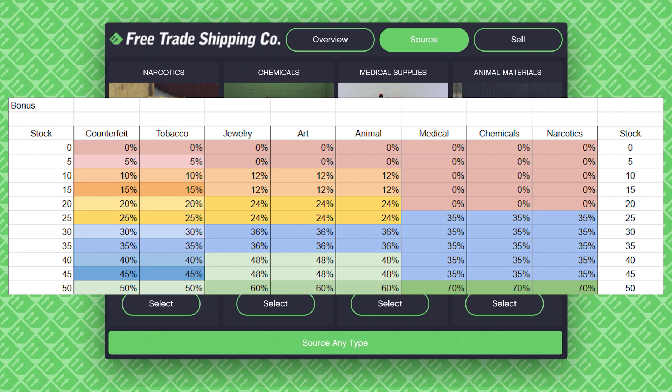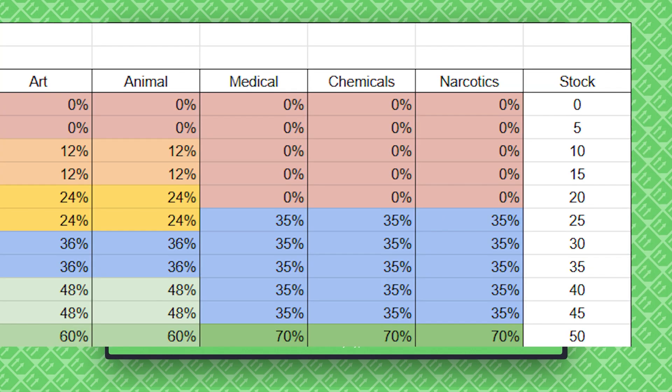The three best types of products to source are chemicals, medical supplies, and narcotics. If you get 50 of one of those types of products, you will get a 70% bonus on your sell mission. The warehouse itself holds a maximum of 50, so that means you can only source that one type of product — but if you do that, you're making the most amount of money possible.